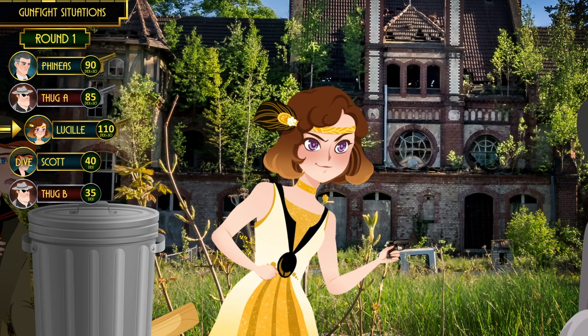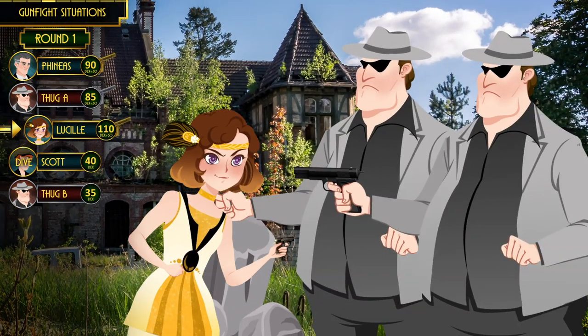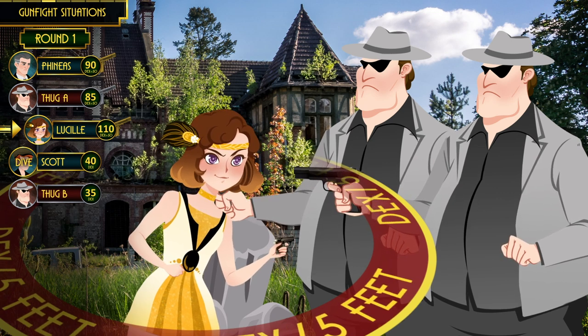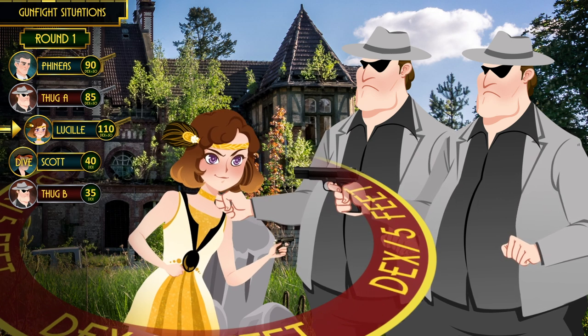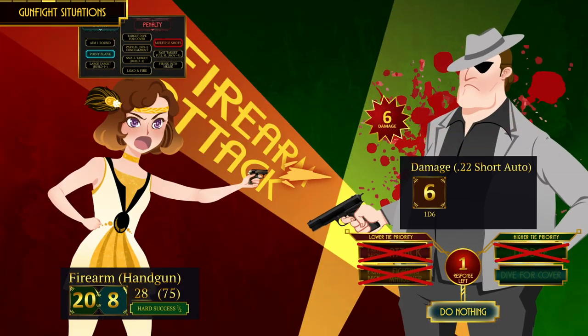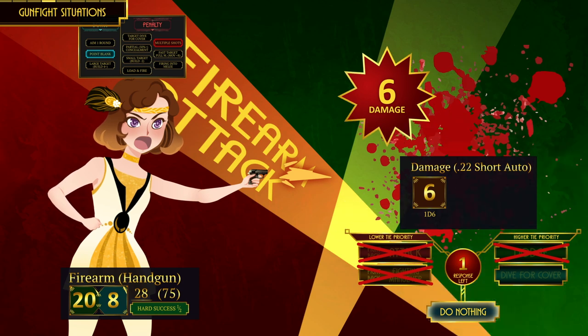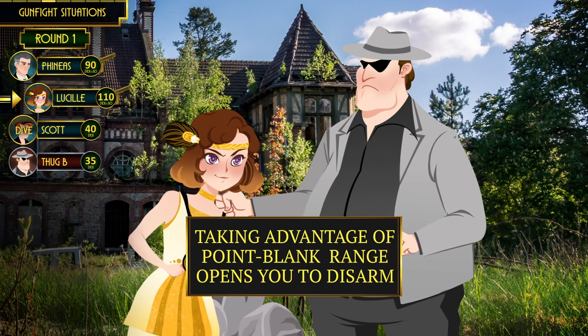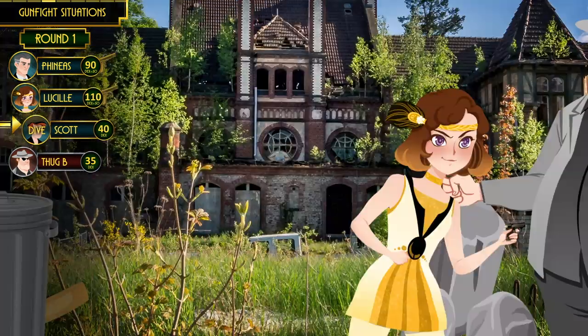Her first shot barely hits. To counteract the penalty die, she can move closer and shoot within her point blank range. A character's point blank range is their Dexterity divided by five feet — so 12 feet for Lucille. Since she is pretty close to the thug, she can easily do that. After dispatching thug A, she proceeds to shoot thug B within point blank range. The drawback of shooting at point blank range is that on the target's next turn, the target can choose to use a fighting maneuver to disarm the shooter.